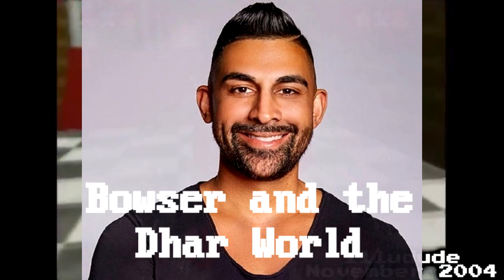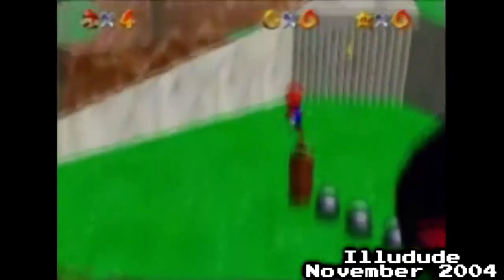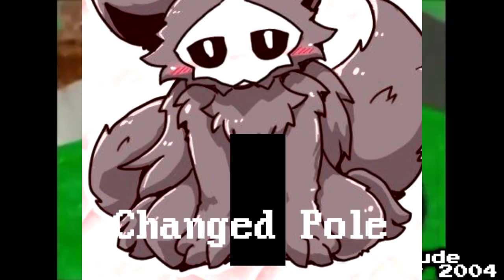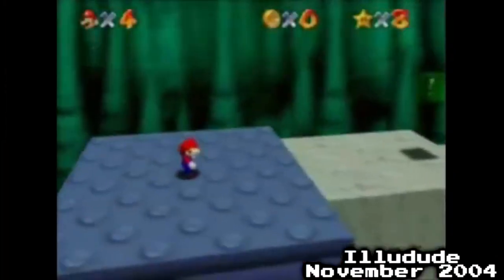For Bowser in the Dark World, he got the first star by going into Bob-omb Battlefield and ground-pounding the chain chomp pole three times, unlocking the star. IlluDude was then able to enter Bowser in the Dark World.